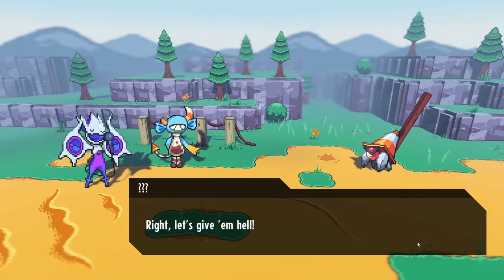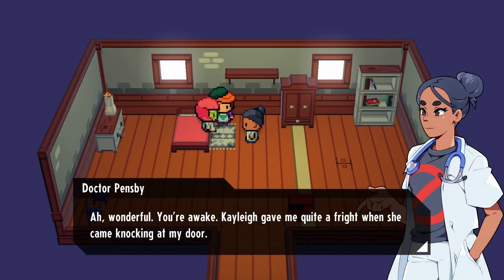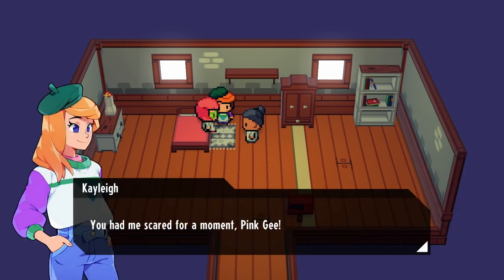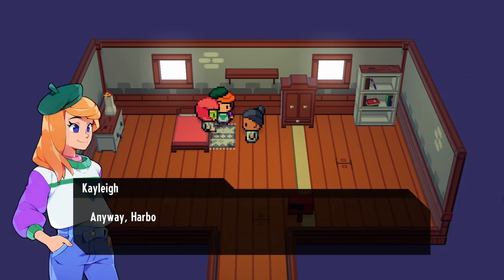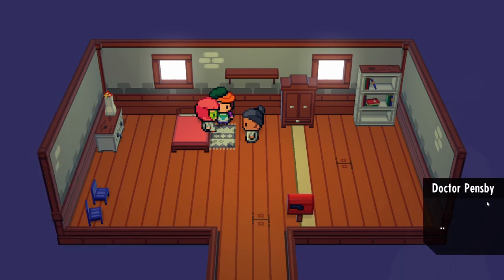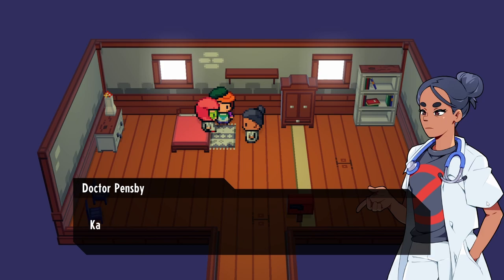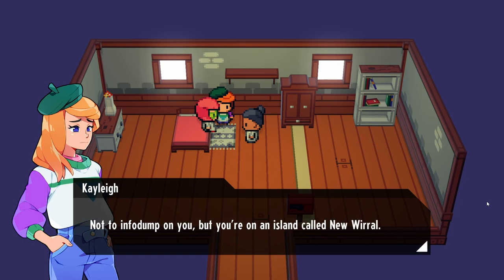We have a little cute fight with the traffic crab. After that, Kaylee sits down and explains to us about the different people from the different worlds that appear in New World. It's a big mystery because nobody knows how or why we come into this world, but it seems like we cannot go back.